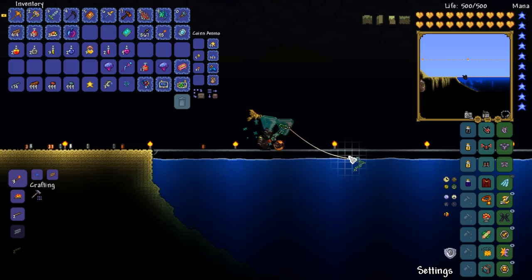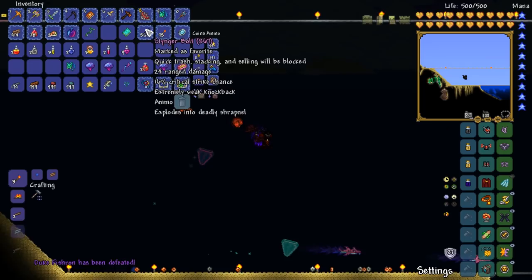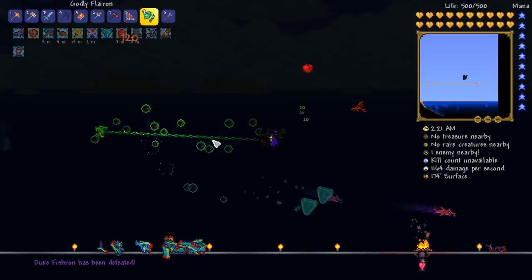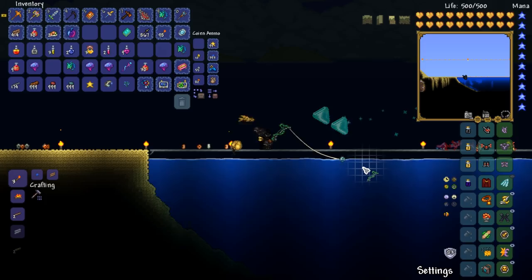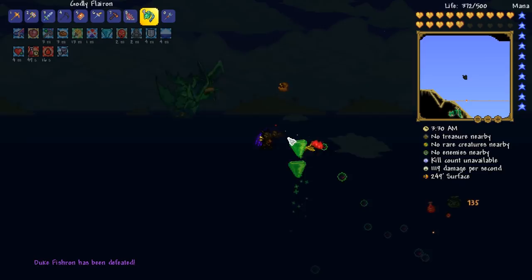All right, that's number three taken down. Another Flairon - come on boys, let's keep it going. I managed to kill Fishron before we even got into his third stage - that's hilarious. What have we got this time? Another Flairon. We've got one more chance, and if we don't get it this time, RNG is being a bit of a butt to us. Come on man - final go. Let's have ourselves a good little finale for this session. Moment of truth. Come on, boys.